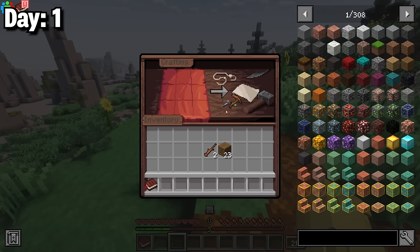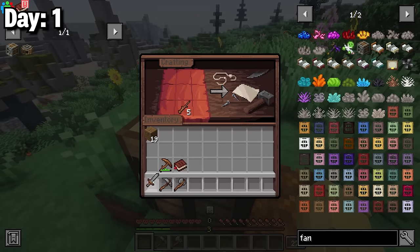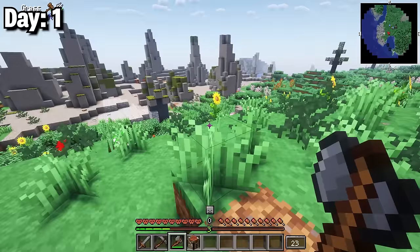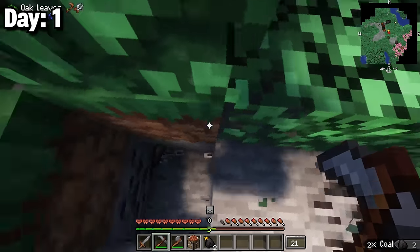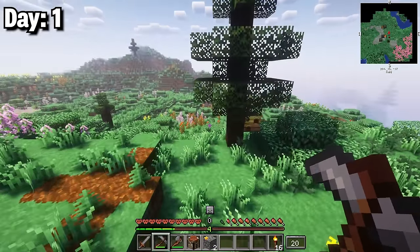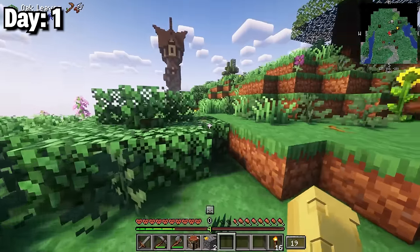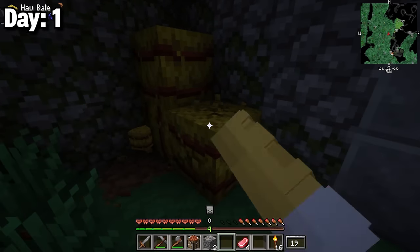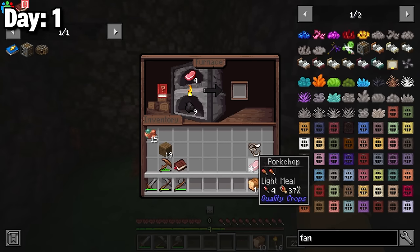After grabbing the first two quests I crafted a wooden pickaxe, gathered tons of cobblestone, and upgraded to stone tools. A skill book requiring one gold ingot would help me improve my abilities. Running around I found a cave and some exposed coal, crafted torches, and spotted what looked like a witch's hut. The four hay bales inside got me about 10 pieces of bread.